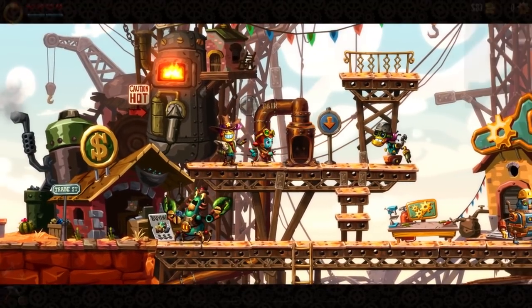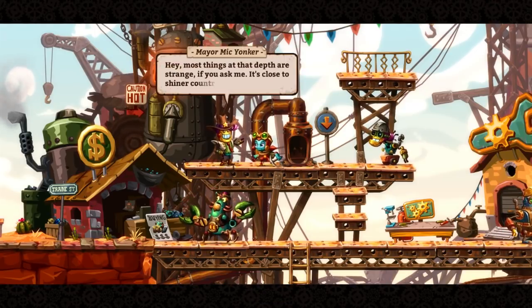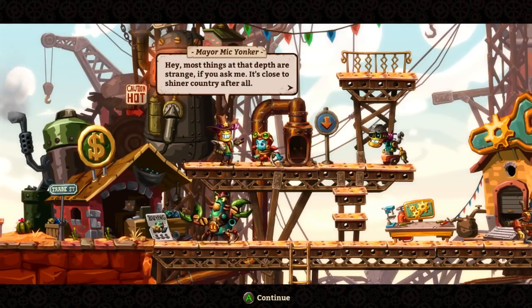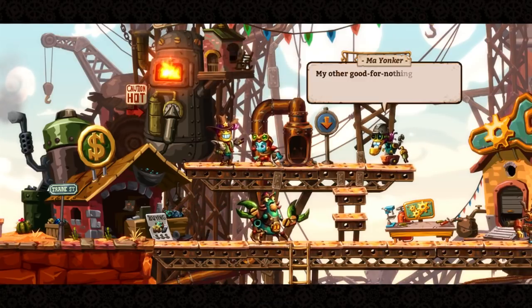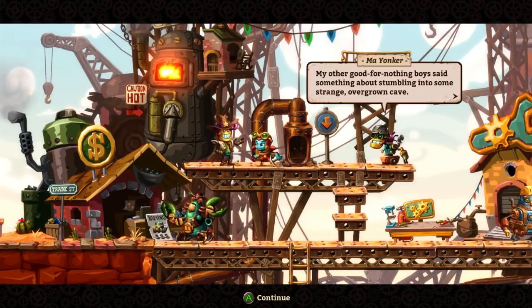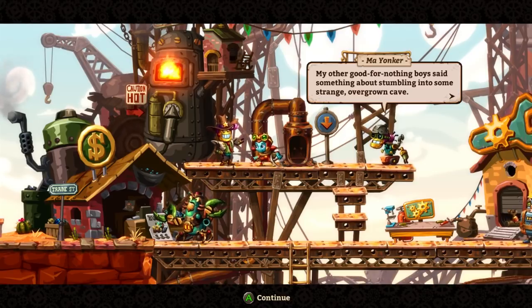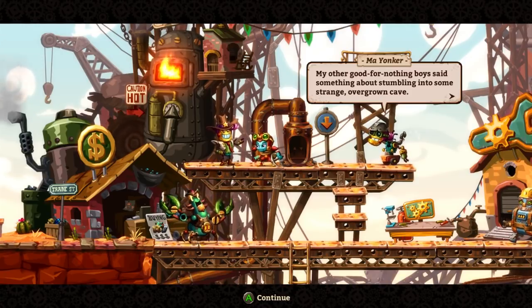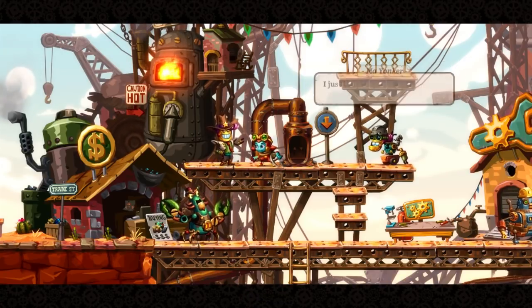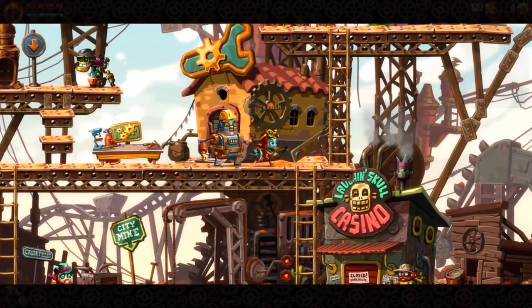We'll talk to this guy — the mayor, owner of this nice little town. He says he found the strangest passage down by the wall, overgrown with plants. The main story beat so far is this town keeps having earthquakes and no one knows why. We're kind of trying to help clean out the mines so people can go back underground to make money and live their lives.